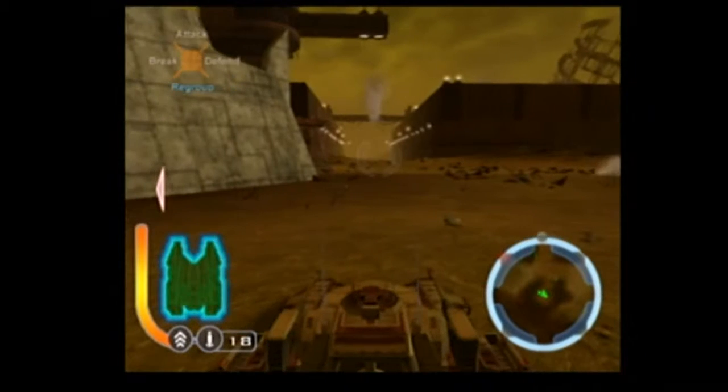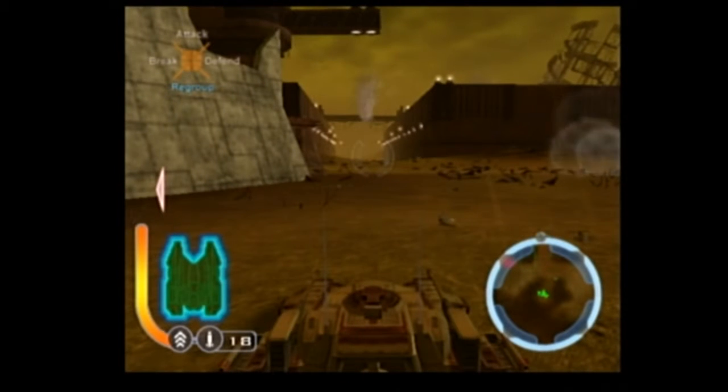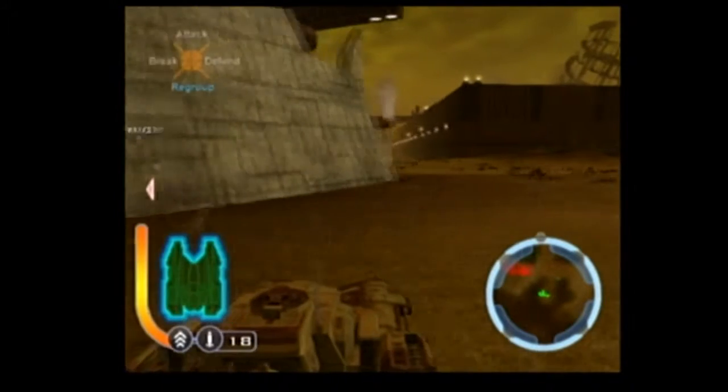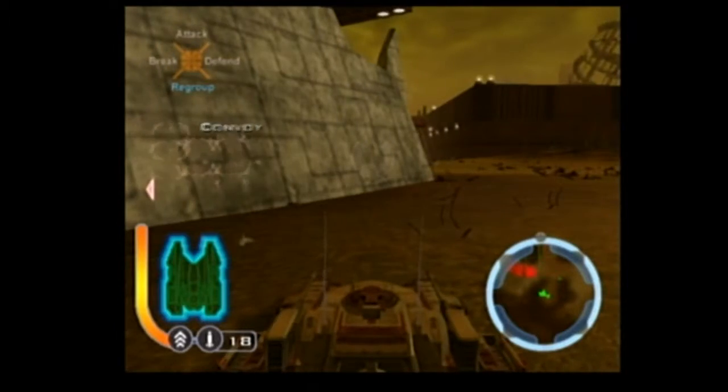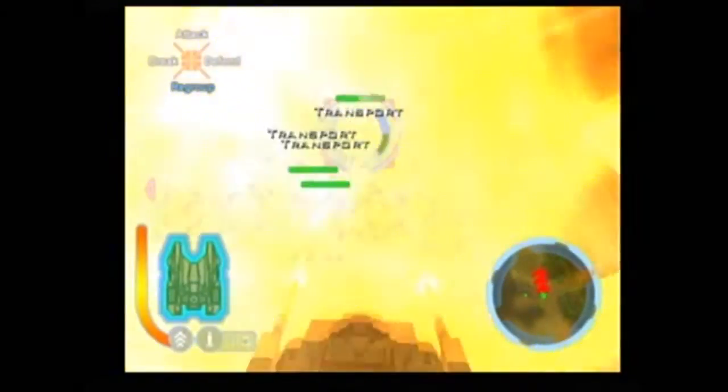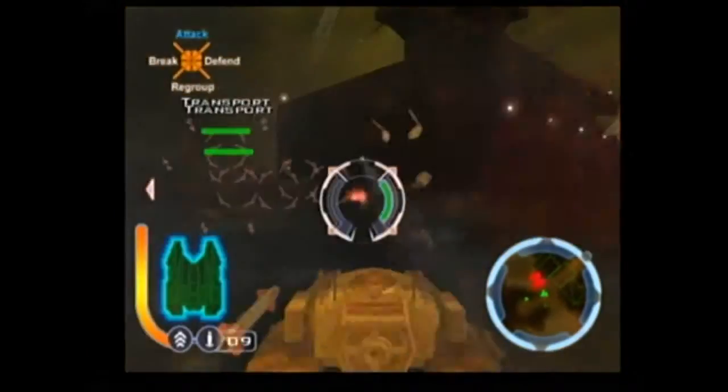All you have to do is stand inside the hiding spot, and once Anakin — your apprentice — tells you that you can strike, then you can finally attack. That's the trigger for launching the ambush.